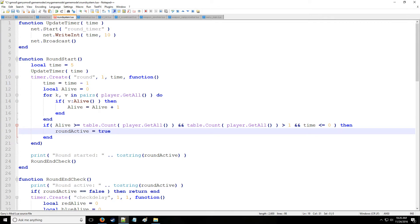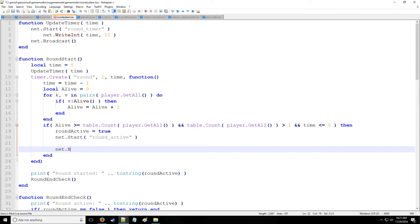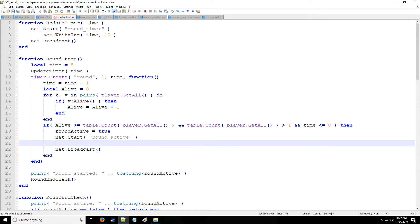We also need to communicate this to the client if we want to use this information for our HUD. To do that, we say net.Start 'round active' — not round start, round active. And we go to net.Broadcast because we want everybody to know this. And we're going to write bool which is going to be true.